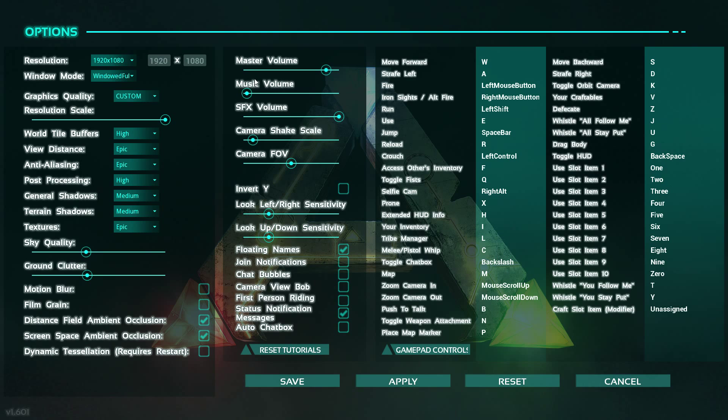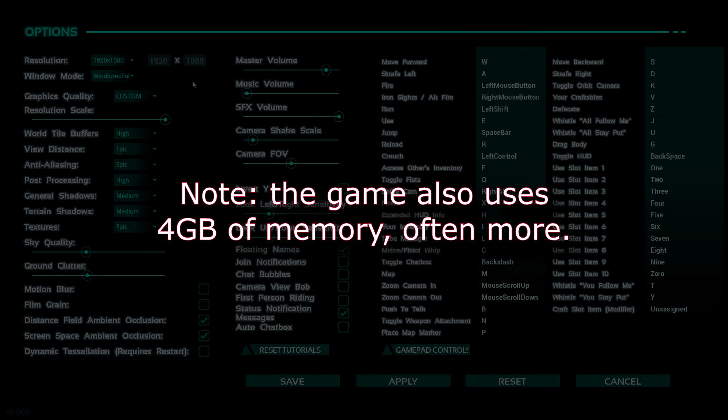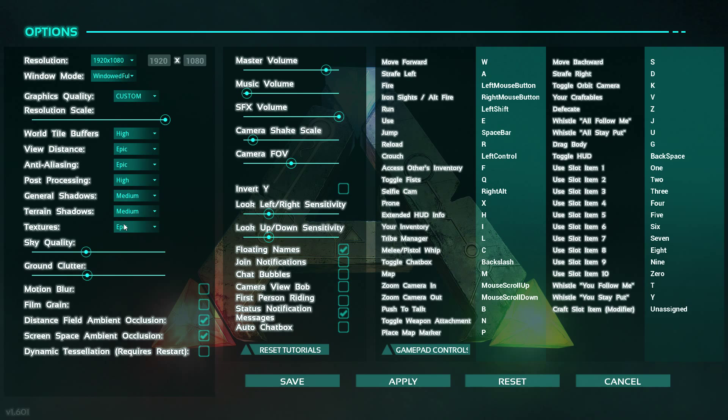I'm going to start on multiplayer until they get single player fixed. This game is early access — there are plenty of bugs and it is not optimized very well, not yet. To give you an idea, I run an i5 2500 at 3.3 GHz, I have a Radeon 290X, running it at 1080p mostly on high, and I get about 20 FPS. The devs say shadows, sky quality, ground clutter, and occlusion cause the biggest FPS hit — and even when I turn them off, I don't get much of a boost, maybe one or two FPS.